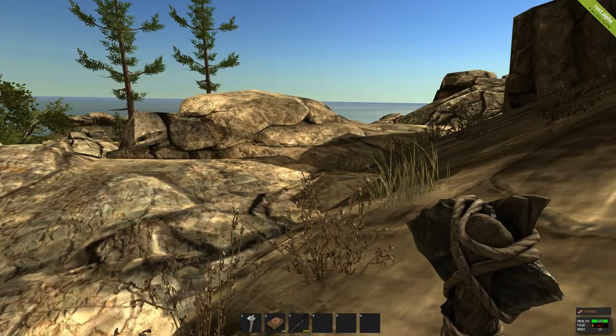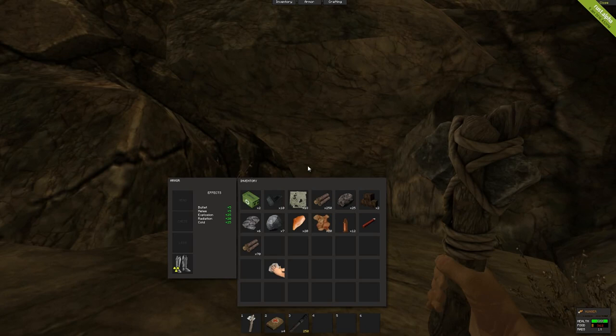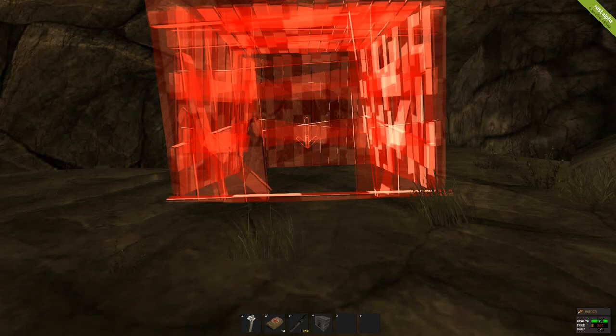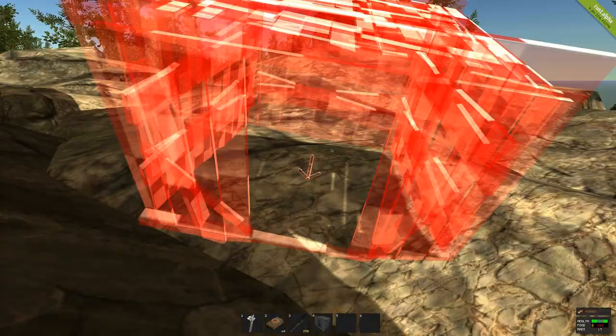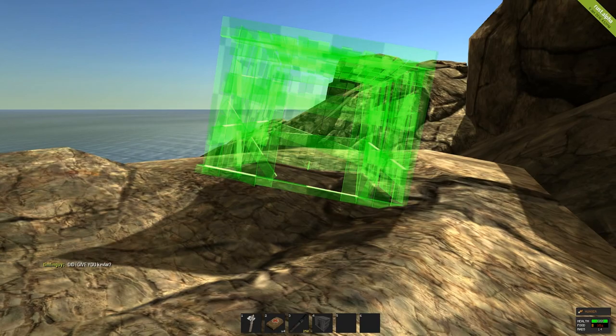Somewhere up here, up from this cliff, is quite a good place to build a shelter. So in crafting - where's the wooden shelter? 50 wood - instacrafted. You can't place it on here, so I might need to move it down to here. Will it place? Yes it will. So I kind of need to have a game plan about this. It's not like through the floor too much.